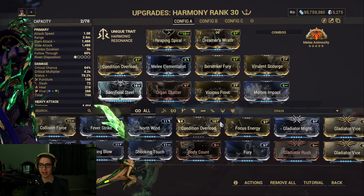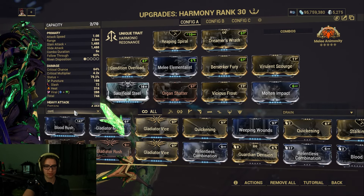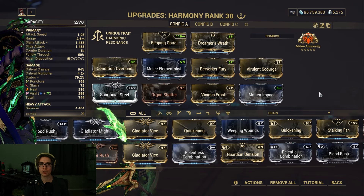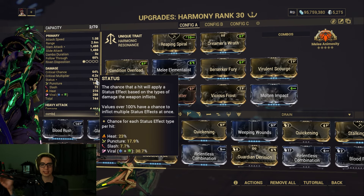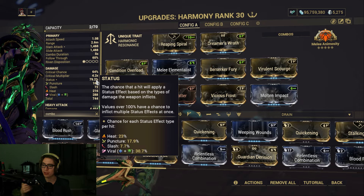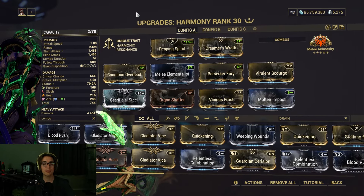This is the build I have on right now. You can throw on full combo builds with a Gladiator set, all the other combo sets like Blood Rush and Body Count. With a full combo set, it'll absolutely shred enemies. It's a combo of status and crit — the crit will do good damage, and then if you get a good heavy attack off those statuses with the crit, it all combines, and you'll hit insanely high numbers like that 11 million I hit out of nowhere.